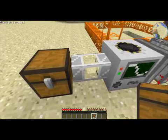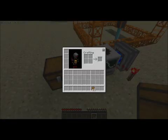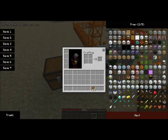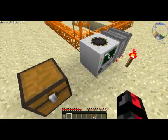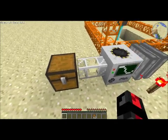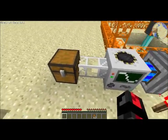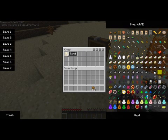Oh no — we need to put a new iron pipe here. I hate that. So now I think it will work. Yes — we got some sand going right into the chest. As you can see, the sand is coming into the chest.